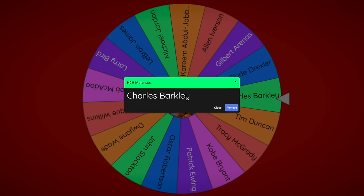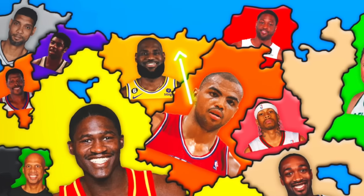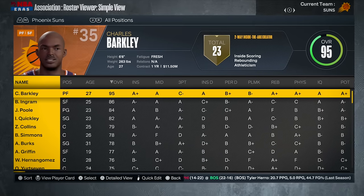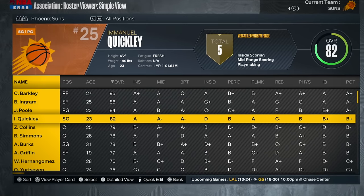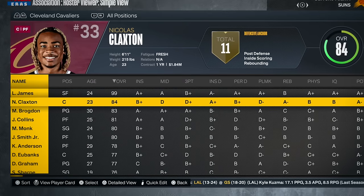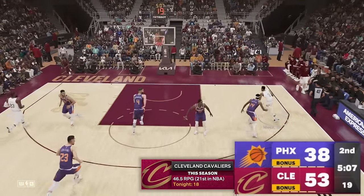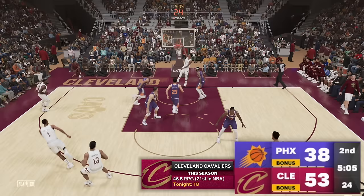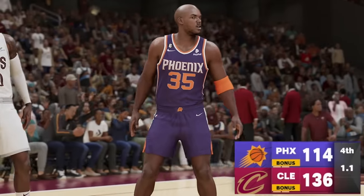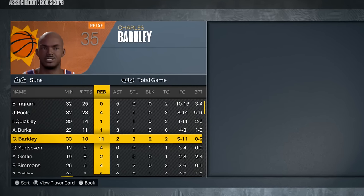At long last, we'd finally get Charles Barkley. We'd send him northwest — right into an awesome battle. I'm so glad we're getting 95 overall prime MVP Chuck. He's got a really good supporting cast; on the other side, 99 LeBron has less of a strong supporting cast because he's the better individual. But it was LeBron's supporting cast helping him out to a big 15-point lead in the first half. Chuck and the Suns never recovered, and Chuck only had 10 points.